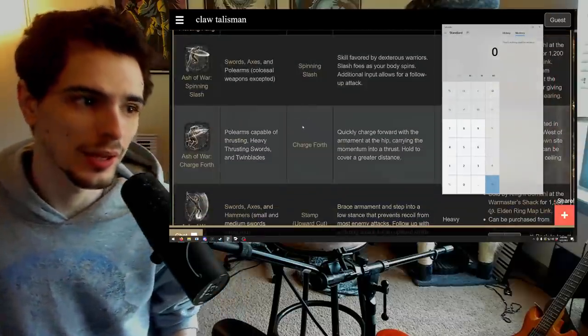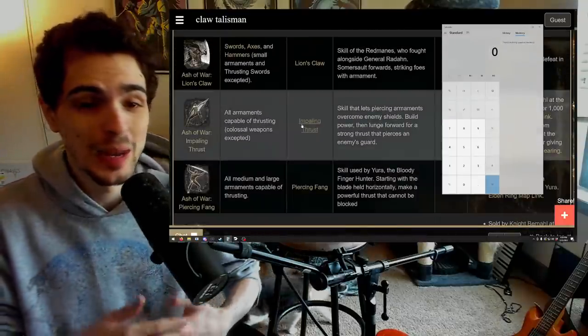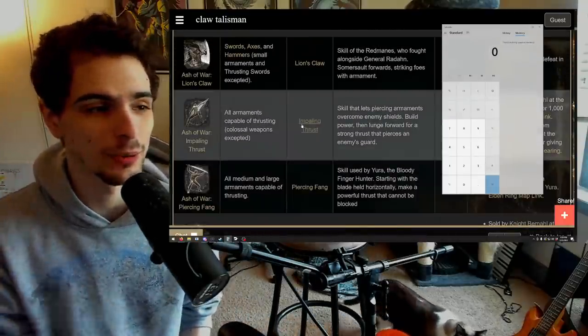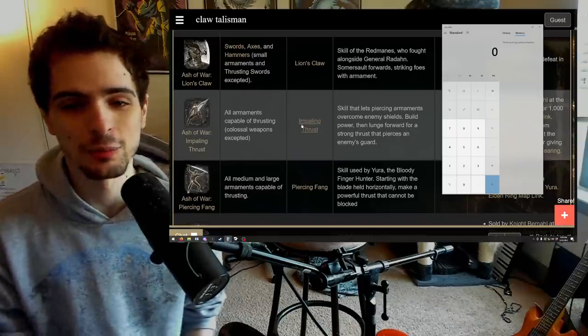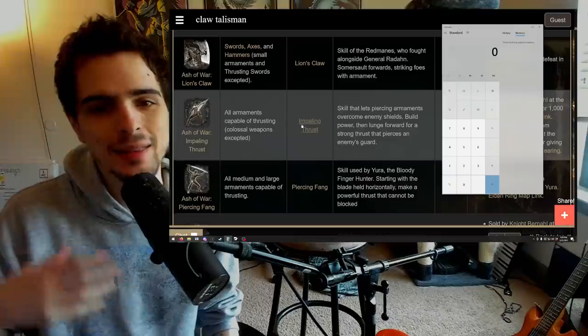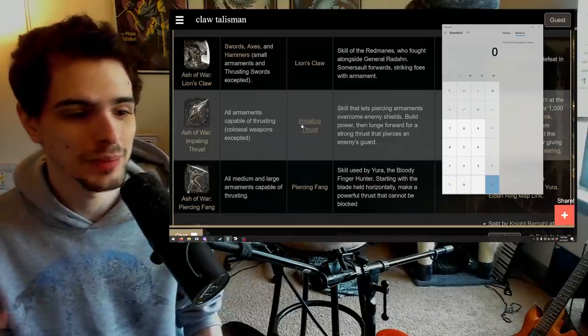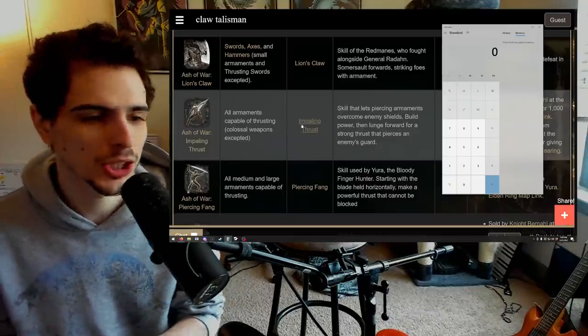That's an example of an ash of war that's not really meant to one-shot, but if you go for it properly on a counter hit, you're going to one-shot. I had to get creative with a lot of these. For Glenstone Pebble, I didn't have to do anything — I just had a Magic Clayman's Harpoon and one-shot everybody. But a lot of them, you do have to get creative and stack damage. The fact that that's possible is one of the core problems with this game, because I don't think you should really be able to one-shot anybody ever.